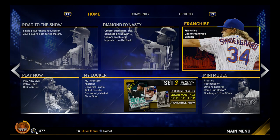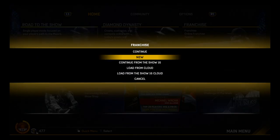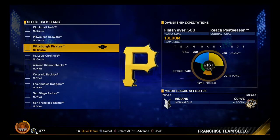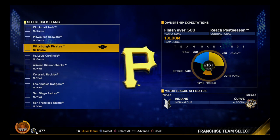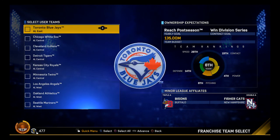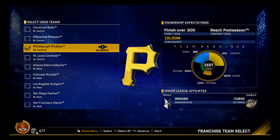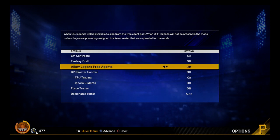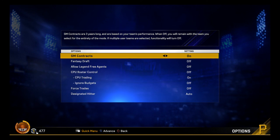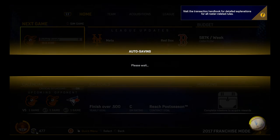Hey guys, what is up. We are starting up the Pirates franchise today, so let's hop into this. In this episode, we're just going to be getting some trades done. We're going to go over an overview of the team, and then we'll go from there. We're going to use the current rosters — I have the Operation Sports rosters right now. I've gone ahead and made some trades already in other files just to make sure these trades are possible to get done. Let's go ahead, leave GM contracts on, turn all of this to manual, and start in spring training.